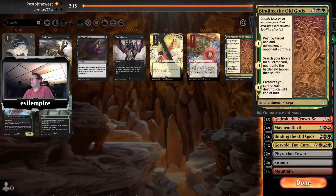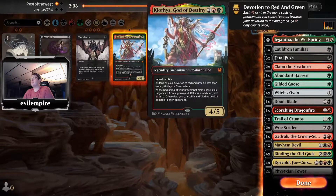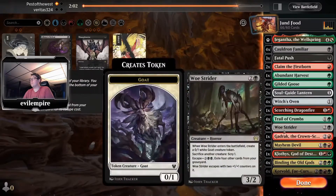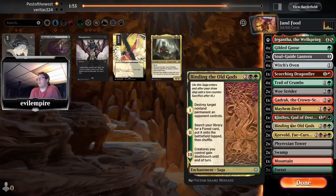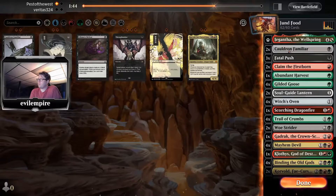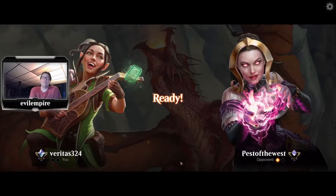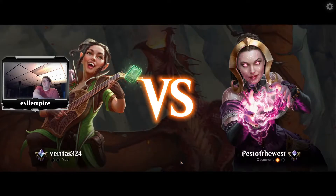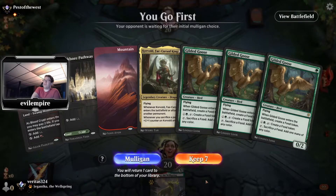Sideboarding: Thoughtseize was pretty bad, Binding is good, Claim is good, Doomblade is good except it won't hit Winding Constrictor, Fatal Push is good. Not sure why I'm bringing in the Soul Guide Lanterns — they didn't show any graveyard stuff. Cut the two Cauldron Familiars and two Witch's Ovens. Still learning how to sideboard. Play first seems good. We can just high-roll Corvold on turn three with this hand.